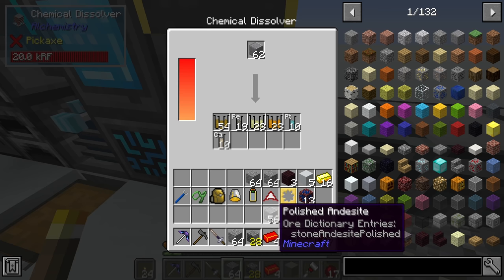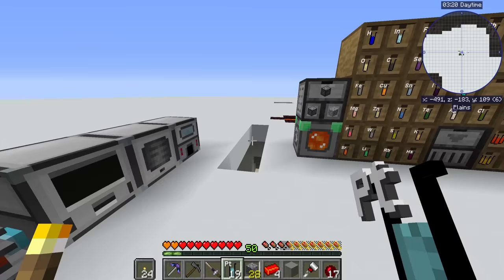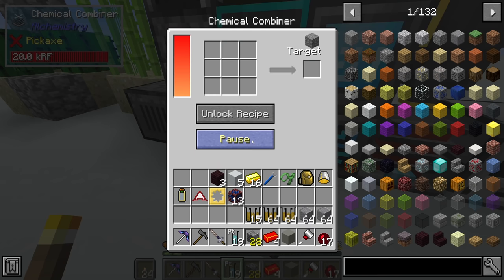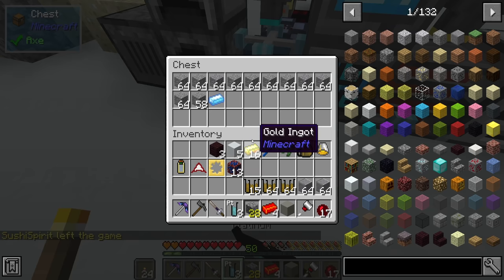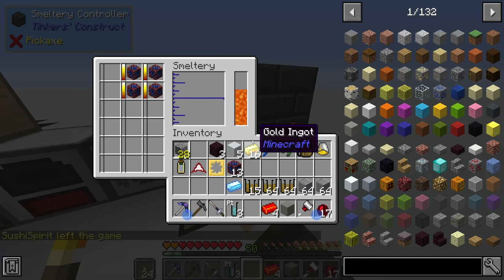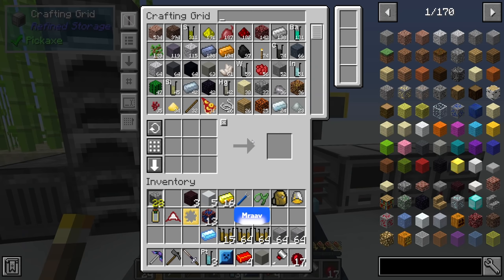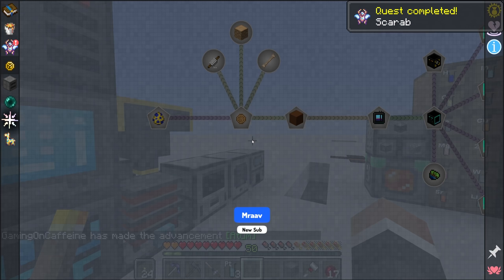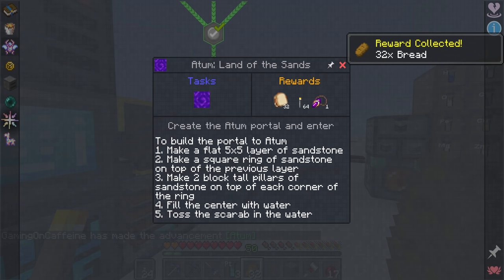We've ever so slightly overdone it with the polished andesite, but there we go - there's 19. We'll stop the silicon dioxide production and save it for later. We do get silicon dioxide back when we run the andesite through here, as well as iron and aluminium oxide. If we unlock the platinum recipe, I think we're good to go. Our cobalt is almost there - there's a large cobalt plate. So chat, I think we basically have everything to make the scarab. And that unlocks chapter four - we get 32 bread, nice to have nonetheless.